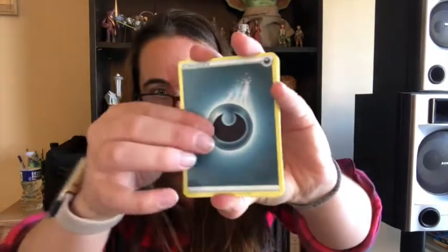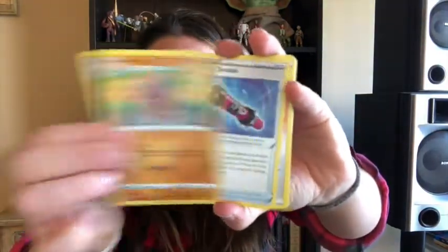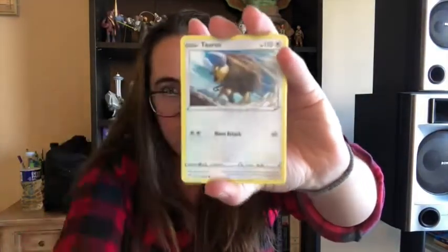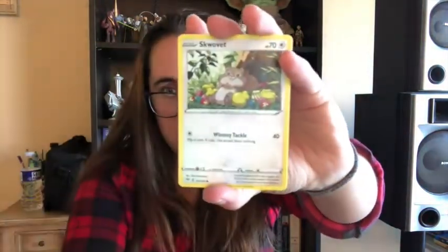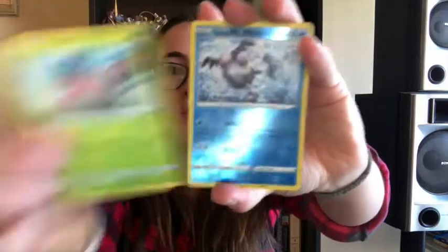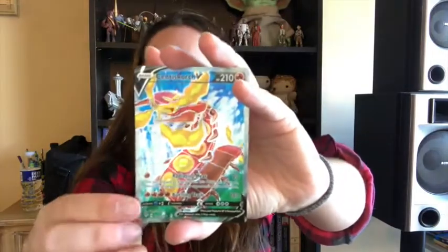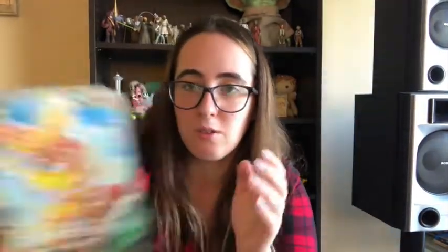I'm holding out hope for Darkness Ablaze. Let's see if we can get Darkness Ablaze pack number one. First Holo — Mr. Mime. Ooh, look at that! Wow! Scentscorch V Full Art! That is nice! Wow, okay! Awesome!